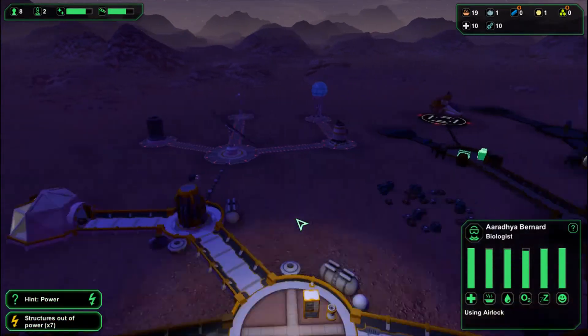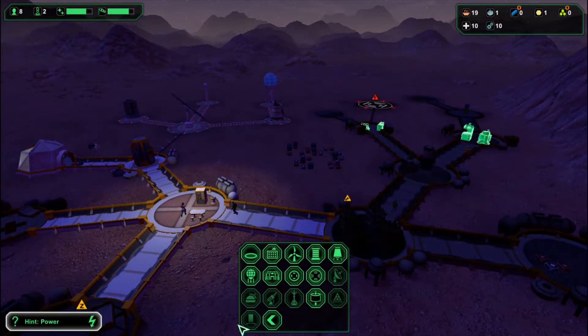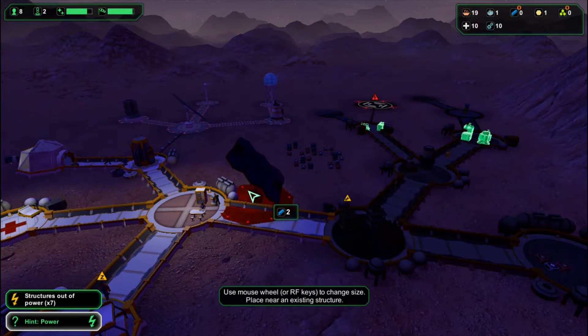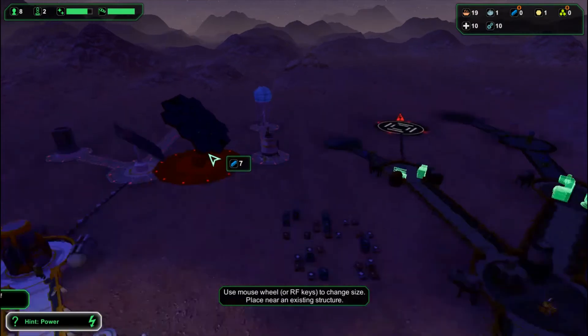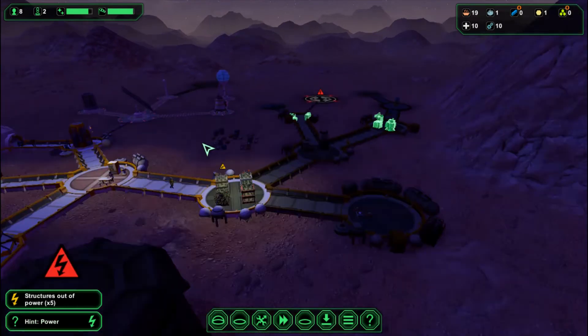He's a biologist. My base just lost power, so I'm going to need to expand my power grid. I'm going to build a large solar panel. I'm building a lot of things pretty quickly, and from what I've learned, that's not always a good thing.